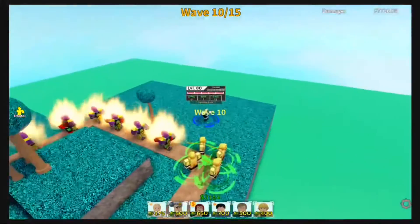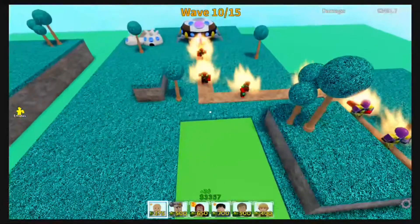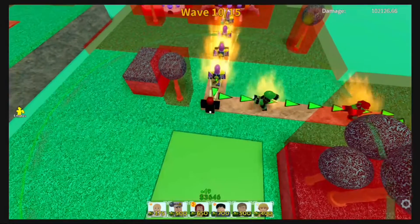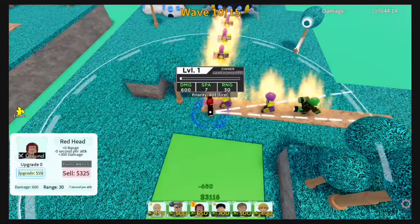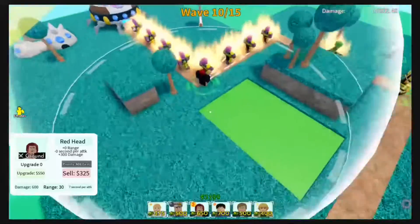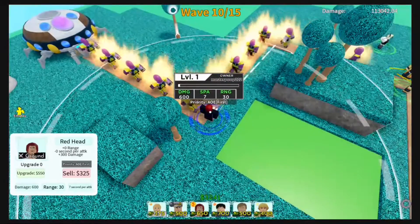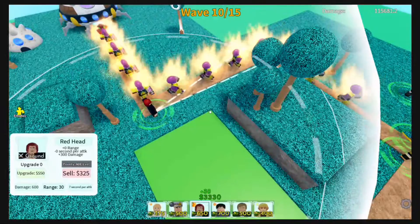Got enough money now. I did forget to remove the fire rage orb off that slot, sorry about that. As you can see it costs 650 to place him down, and I'm pretty sure he's doing boosted damage because of the fire rage orb on him.